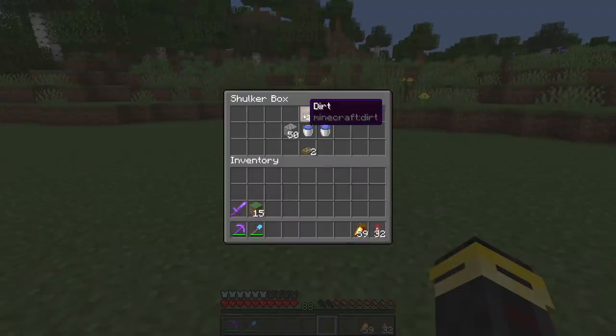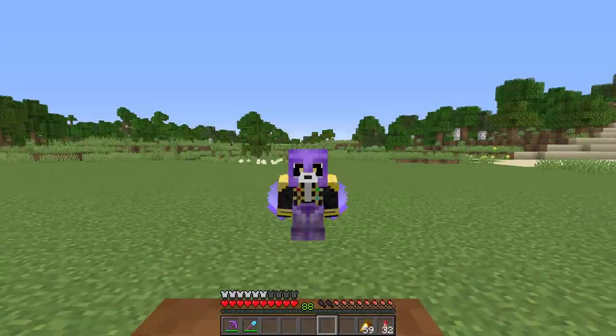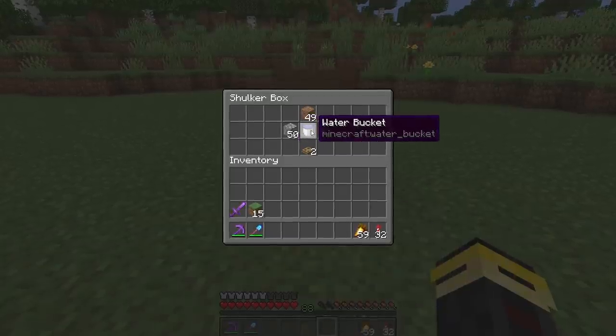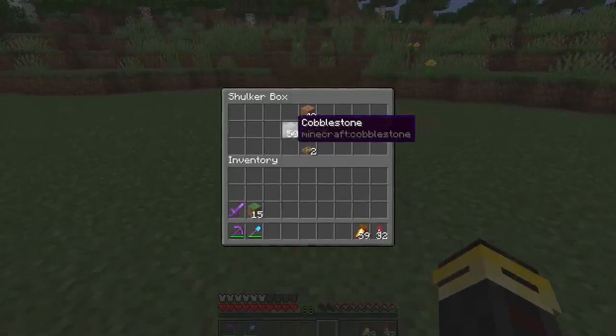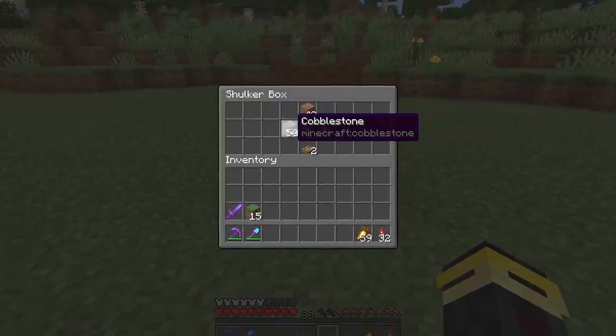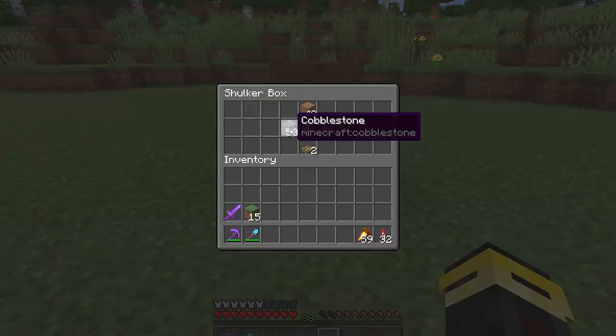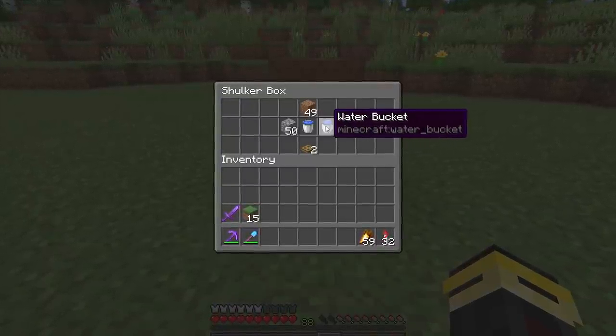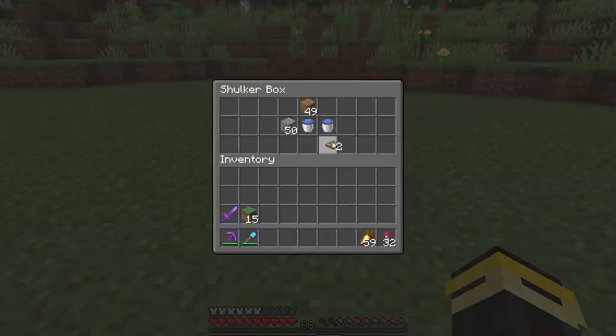Now let's move on to the wood farm. All you're going to need is 49 dirt — literally that's it, it's hilariously simple. But in order to upgrade it and catch all of the saplings and sticks without having to stand around, we're going to make a little water funnel system. Bring along a stack of builder blocks, some water to make an infinite water source, and two single trap doors. You don't even need a hopper for this one.